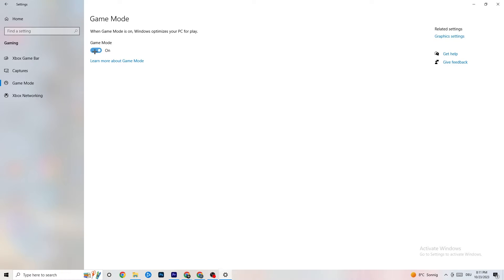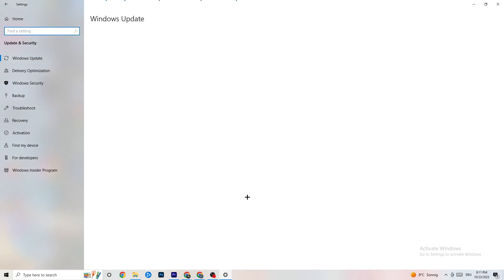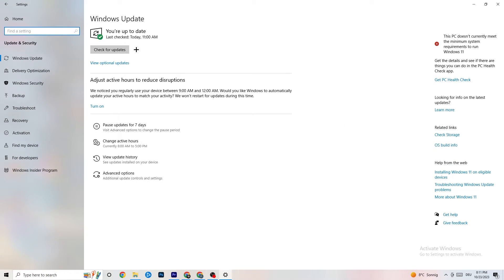Hit 'Game Mode' — for some people it works better on, for others better off, so just try it out. Then go back to main Settings and click 'Update and Security.' Stay on the 'Windows Update' section and check for updates. Keeping Windows updated will increase your system's performance and help with any issues you're having.